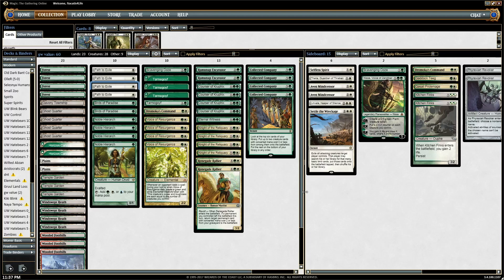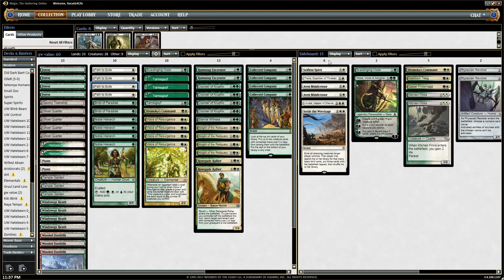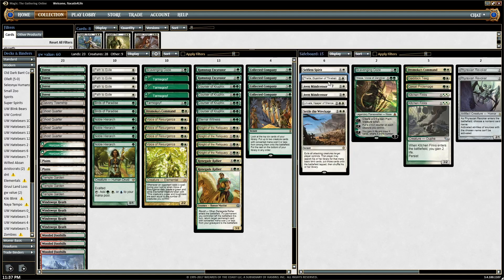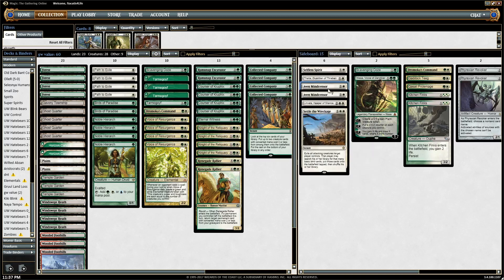The sideboard — I don't want to get too much into it, but Selfless Spirit is there if they're trying to kill your creatures with Anger of the Gods, Supreme Verdict, Damnation, things like that. Thalia is against all the spell decks — Storm is a big deck, Ad Nauseam as well. Mind Sensor is against decks that search their library a lot, like Tron-type decks and Valakut-type decks.